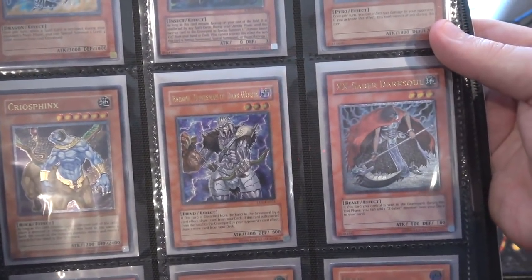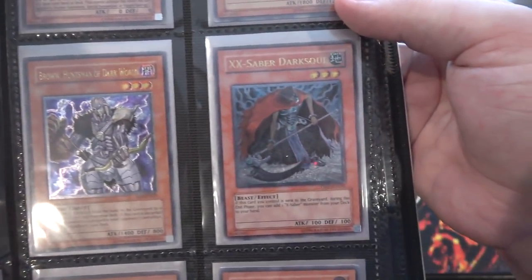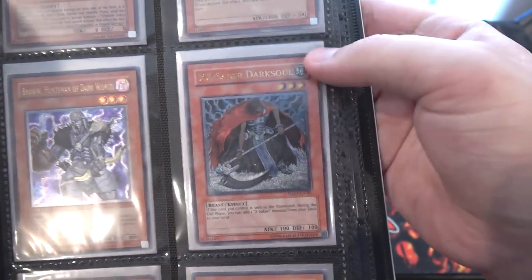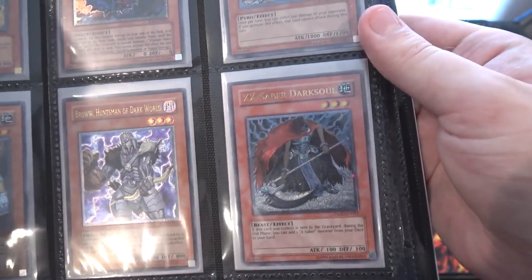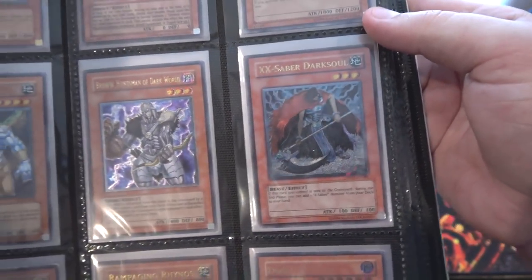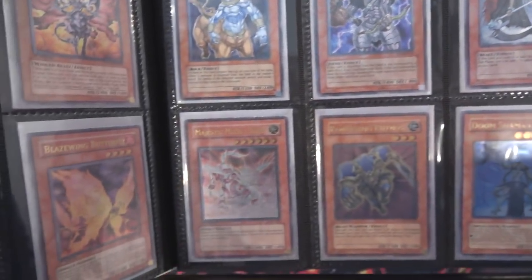Crow Sphinx. Also have a Huntsman Dark World — another one of the Dark Worlds. Dark Soul, one of the XX-Sabers. I remember when he was really pricey too, kind of like with Volu — it was around that time. I think they actually got reprinted around the same time too. I remember both of them being very expensive, so I'm happy I have Ultimate Rares of both of them.